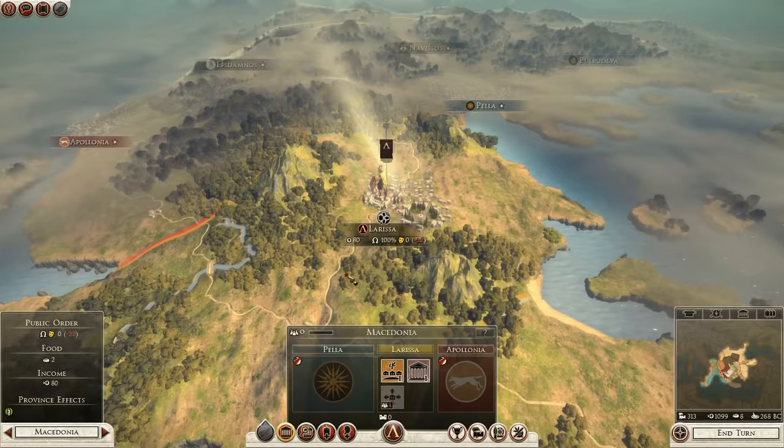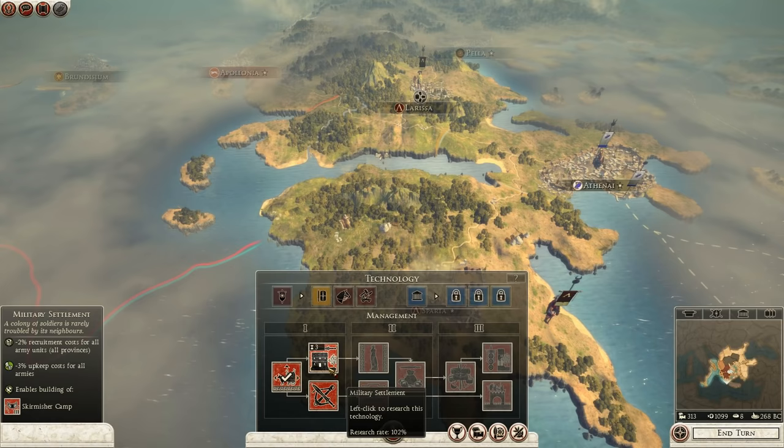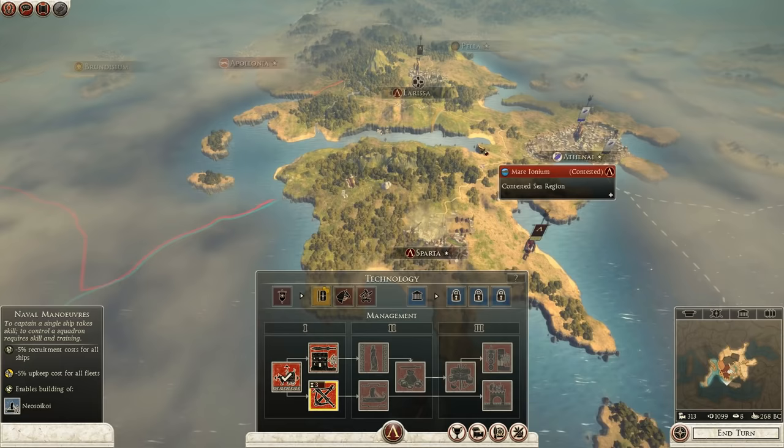We've taken Larissa already - made good progress there. We've researched supply reform so we can go for marine training or military settlements. Looking at those options - dry dock and docks would be what I need. Let's go for marine training in that case. Now at Sparta we can upgrade things next time when we have more money.